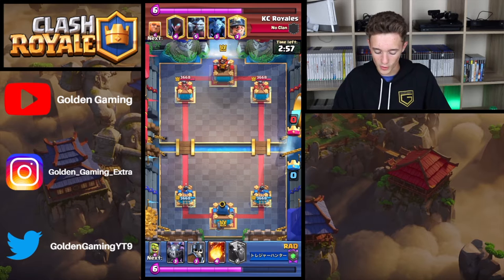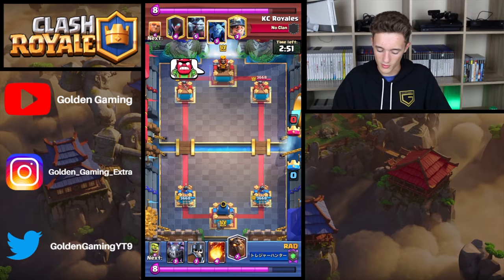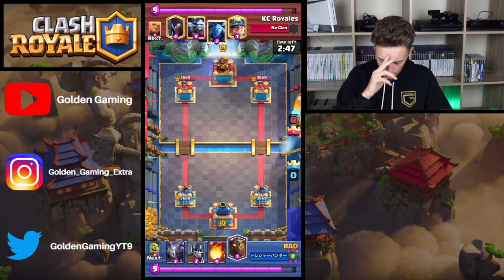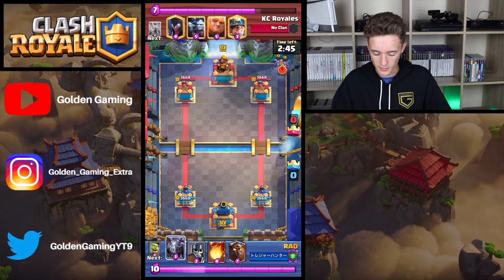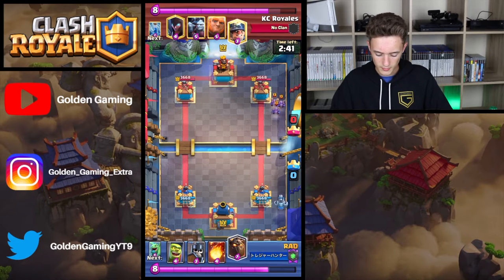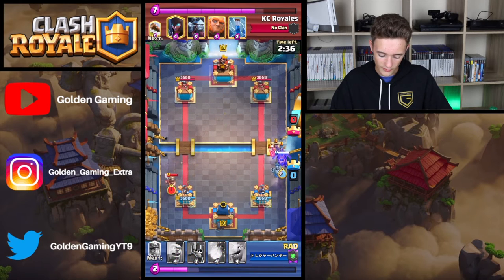Rad is going to be running this lava miner deck and KC Royal is going to be running this Giant Night Witch double minion triple spell deck. The Minion is going to be sent into the right lane. Mega Minion is going to be met by them. Rhyna is going to be coming in on the left.